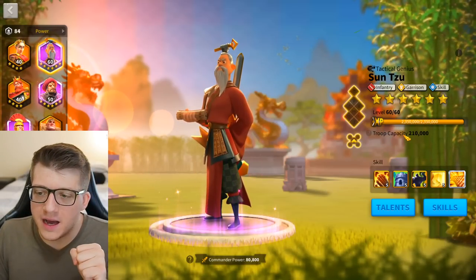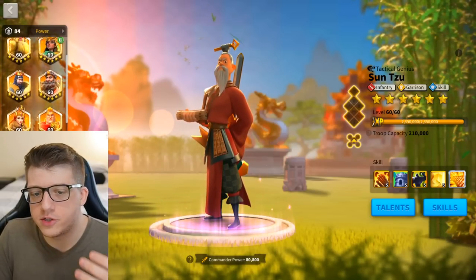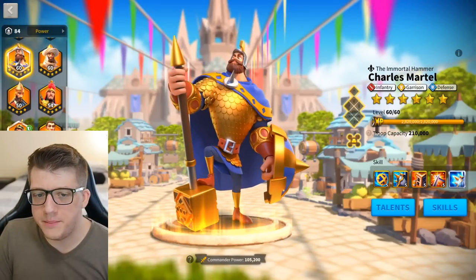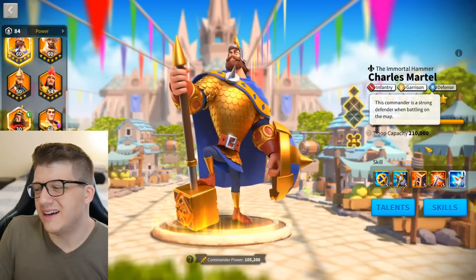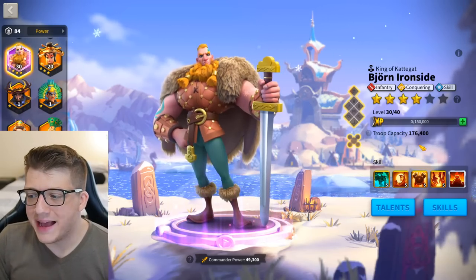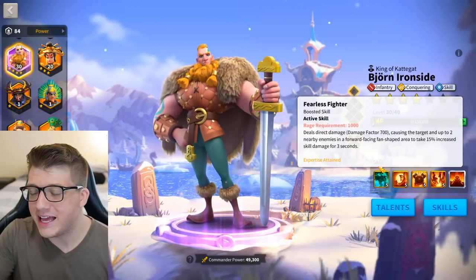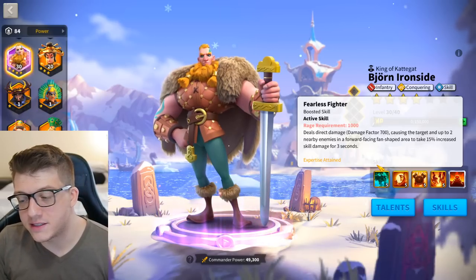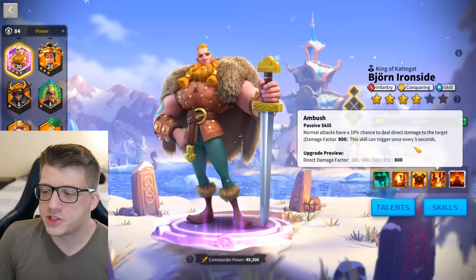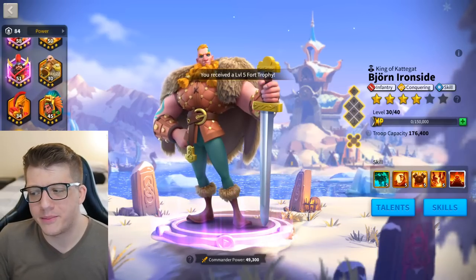Sun Tzu primary would be higher damage output, but the problem is he's a purple commander, which means he'll be super easy to swarm down. So realistically you're probably going to use Charles Martel as primary. The defense tree honestly isn't horrible. If you're more interested in debuffing the enemy in the early game, you could use Bjorn behind him — he'll do very small single target damage, but when expertised he makes the target and two others take 15% increased skill damage for three seconds. He also gives you 20% infantry stats and a 10% chance to instantly proc 800 damage factor. But I think Sun Tzu is probably still the better pick.